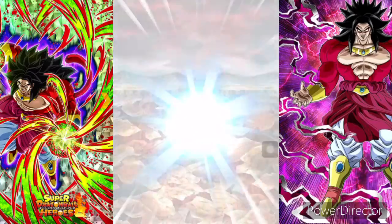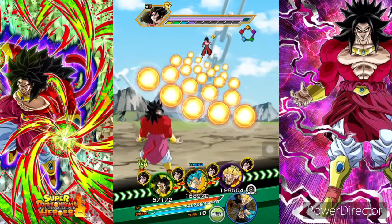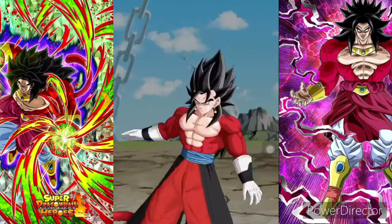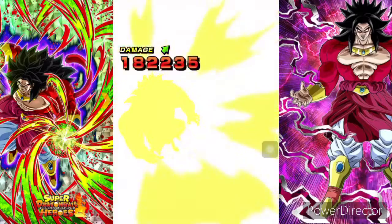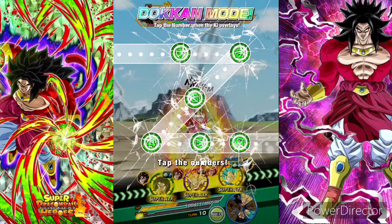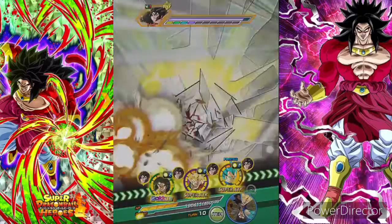We should get the Dokkan here. Broly should be in this rotation, so I'm gonna get the Dokkan with Broly and let's see what damage he does. We have all the orbs we need. Let's do the Dokkan and let me awaken the Dokkan Pro within me. 1, 2, 3, 4, 5, 6 — let's go! That's just a joke honestly — anyone can be pro in this game.